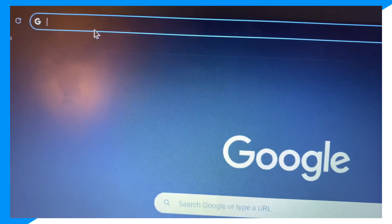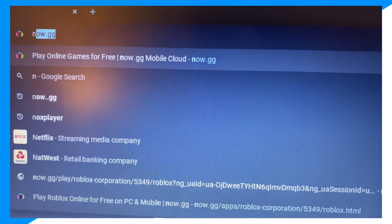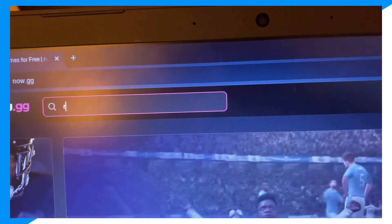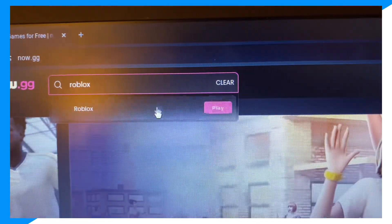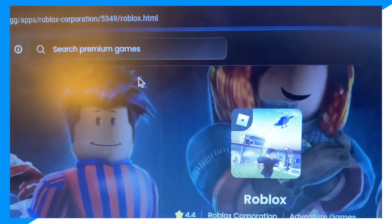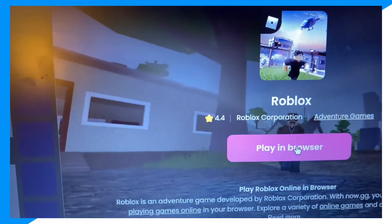First, go on your browser on your Nintendo Switch. Then type now.gg. Click search premium games. Type up Roblox. As you can see, click Play in Browser.